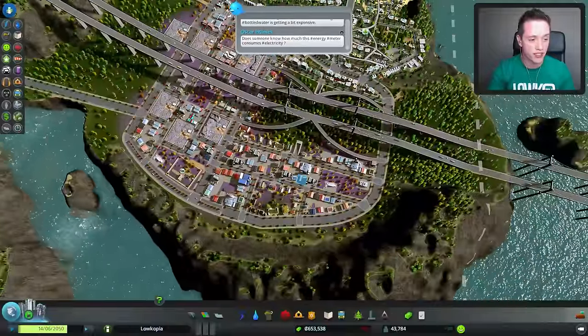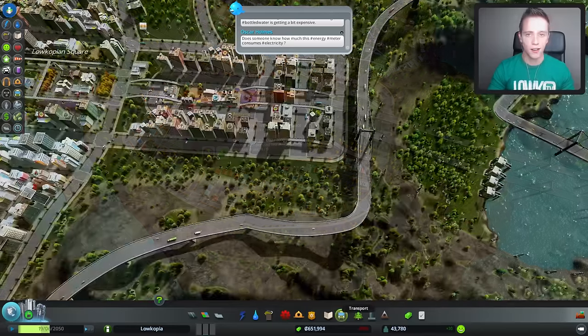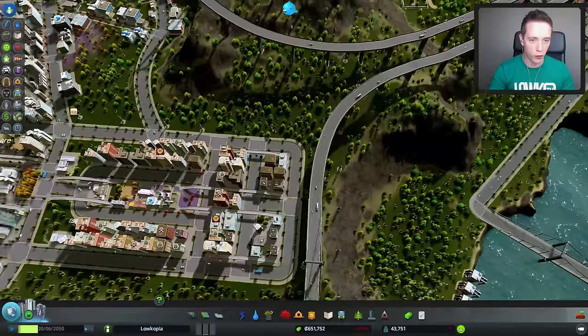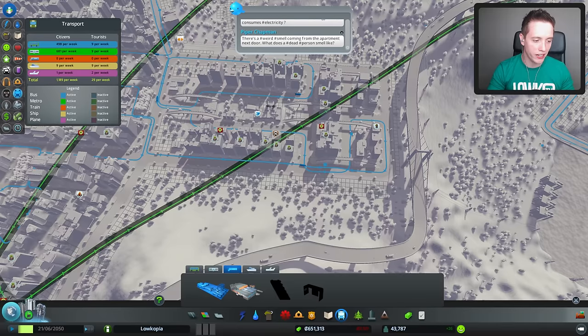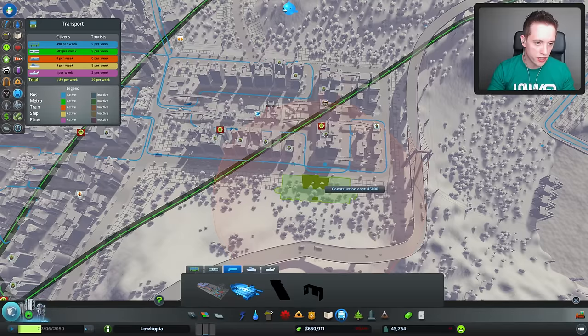Obviously, we do wanna try and make it look as good as we possibly can. I've literally not done this before yet. I wanted to start over there, but since we have a cemetery that's emptying right now, we'll instead start over here and connect the two together later. We basically have two different options: a cargo train terminal, which we may need, and a train station. Both of them would be quite useful. I'm thinking of putting down the train station right here.